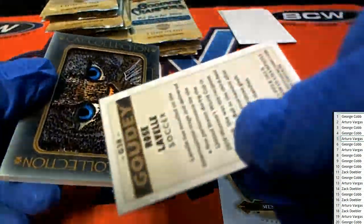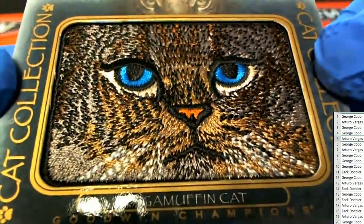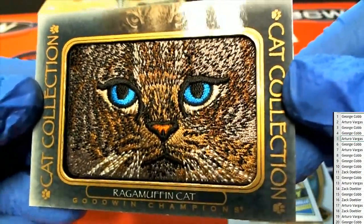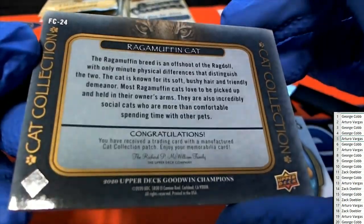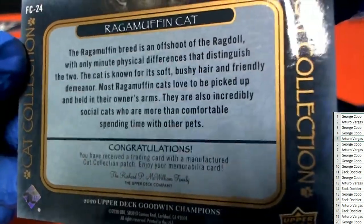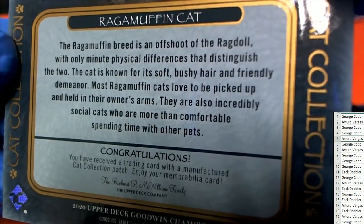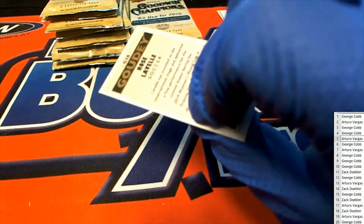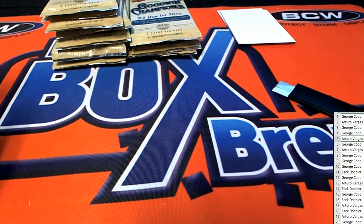The rarity of some of these animal collections — this is the cat collection, it is the rag muffin. Oh, this is a rare one. Nice, pretty blue eyes on there. I hope it's a rare one for you. Congratulations — I've never heard of a rag muffin cat, so to me the name is just really funny. And that is hit number three already — that is really wild.